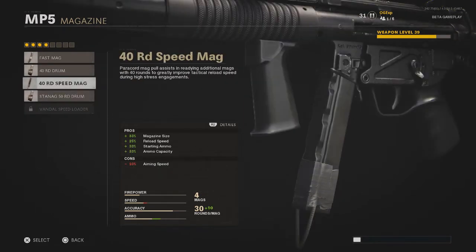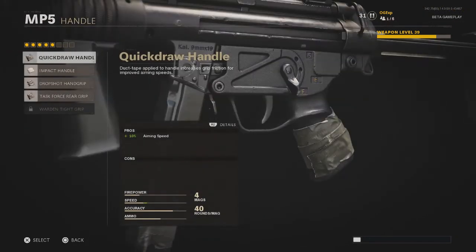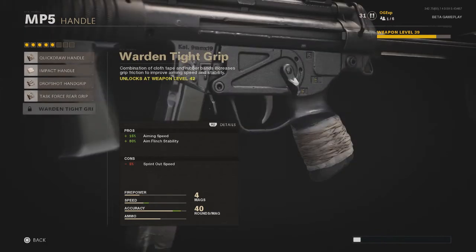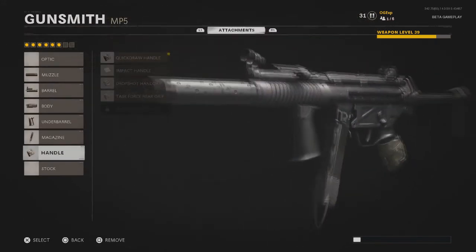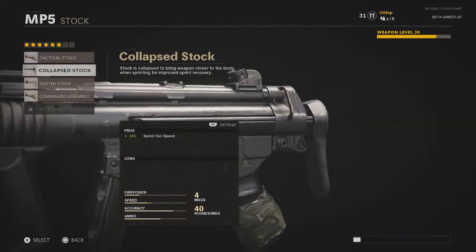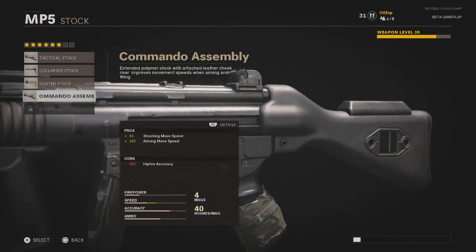For your magazine, the 40 Round Speed Mag is the best one — it gives you more ammo, a quicker reload time, and is overall the better option. Once you've got that, head over to your handle and click on the Quick Draw Handle. This improves your aiming speed quite a lot.